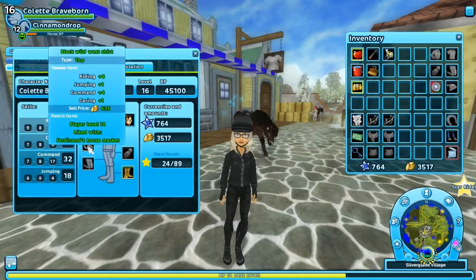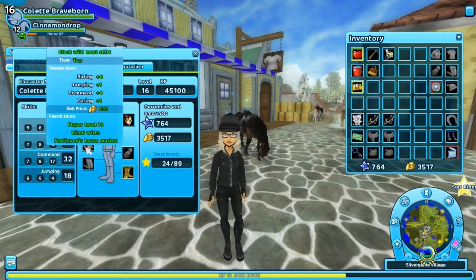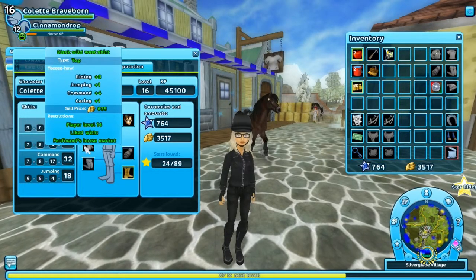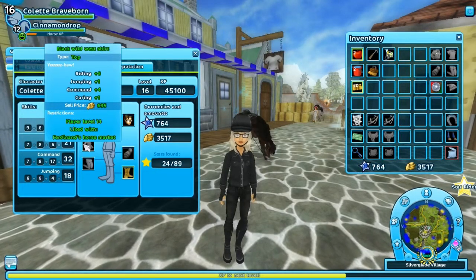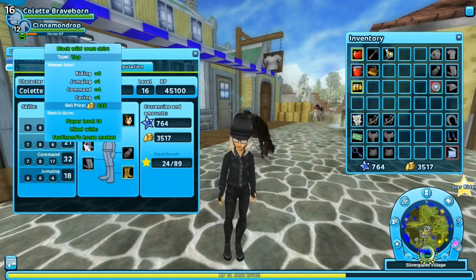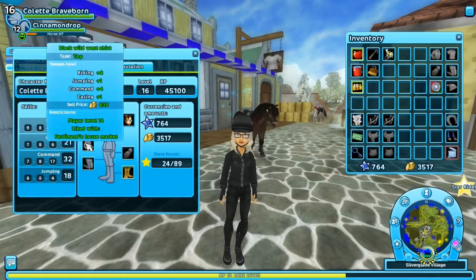The jacket is from Fernand's Horse Market. If you guys want to go get it, head over there now — you have to be liked with them, so go do their quests to unlock it. It comes in pink, blue, green, purple, and black. We got the black Wild West shirt from the clothing store over there.